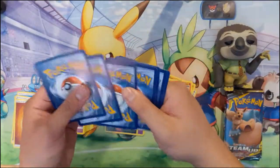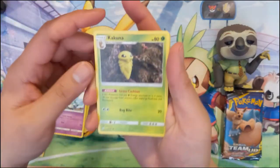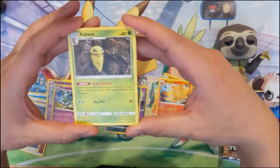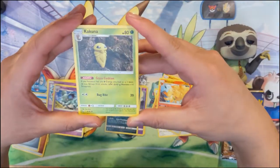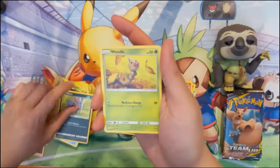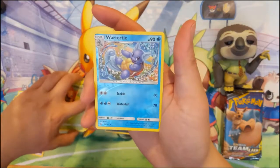We haven't pulled a secret rare or hyper rare yet in this box. We got Metal Energy, Nidorina, Kakuna — actually, I wanted to read the Beedrill's attack. It has a Pokémon Power where if it has Water Energy attached, it takes 30 less damage. Then we have Barraskewda, Zorua, Weedle, Joltik, Blitzle, Paras — and a reverse Wartortle, nice.